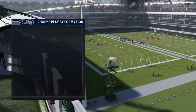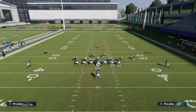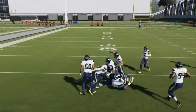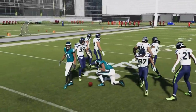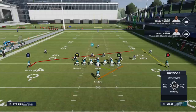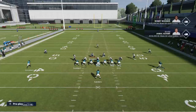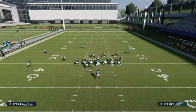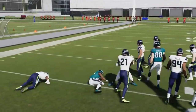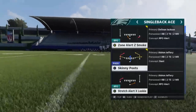Next up we have the stretch alert X lookie. It's good against cover three off and cover four runs. If you flip the play, there's no visible adjustment your opponent would pick up. You can also motion across the slant route — if you snap him before he gets set he's an extra blocker, but I'd probably wait till he gets a little further out.